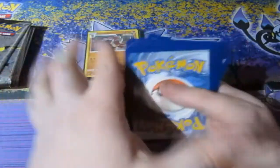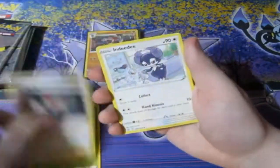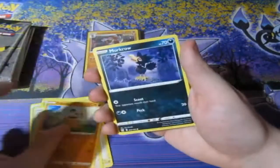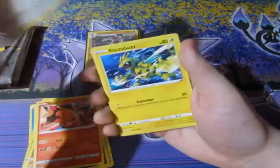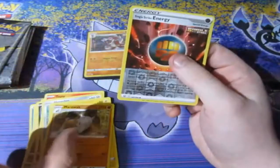I'd love to get myself the shiny Mew card, that'd be nice. Water Energy, Carvanha, Froslass, Indeedee, Cubone, Munchlax, Tepig, Honchkrow, Electabuzz, Ace's Energy, and a Marowak. Okay, not a bad pack.